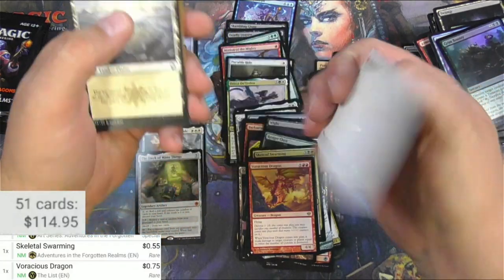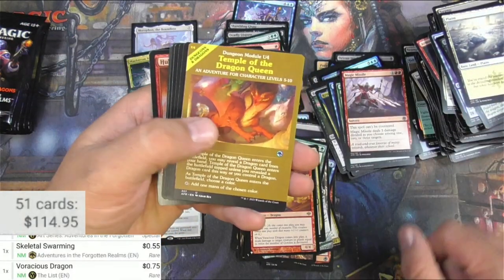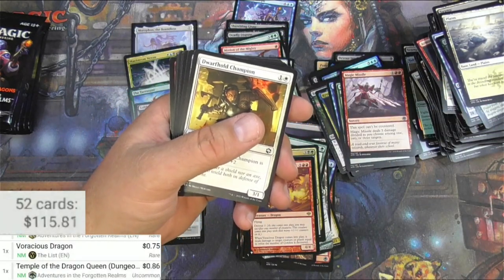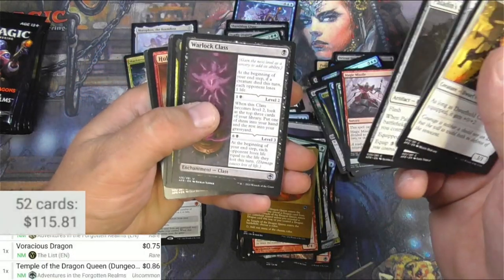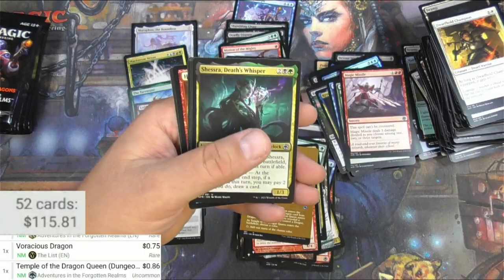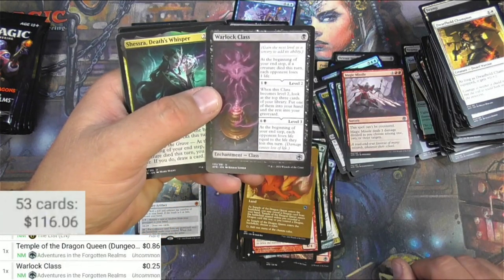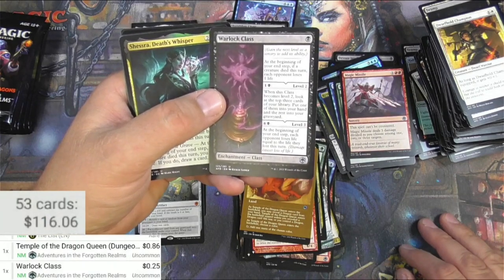Cut — that's a Nymph, Neverwinter Dryad. Temple of the Dragon Queen — the module version is cool, 86 cents. Warlock Class — another great class card. I never used it on level three, but level two is digging for more cards in black. There's nothing wrong with that.